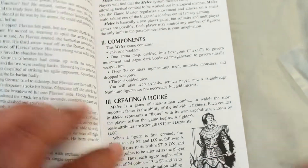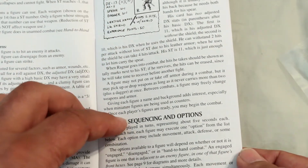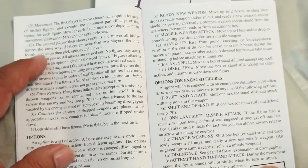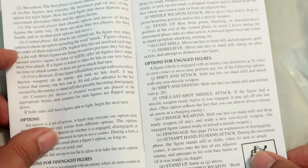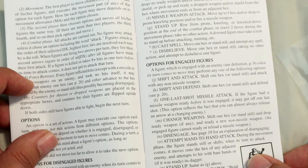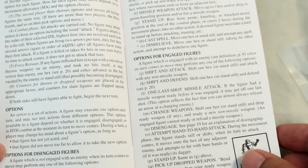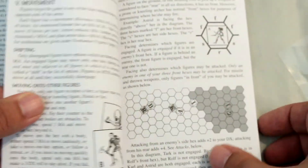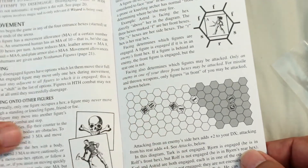They're simple rules. You won't have any trouble learning it. It starts with creating a figure, and then it goes to the turn sequence. You start with rolling for initiative, then you have movement. The second player then chooses options and moves all his figures, and then there's the combat phase and forced retreats. You put counters for thrown or dropped weapons in the appropriate hexes. It covers movement and phasing and has some illustrations, which is good.